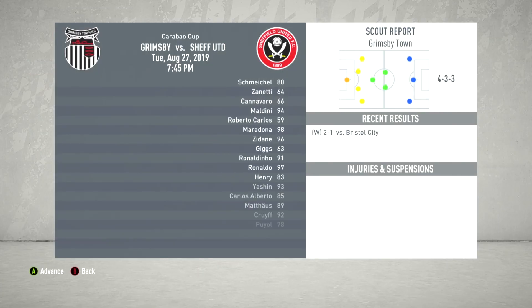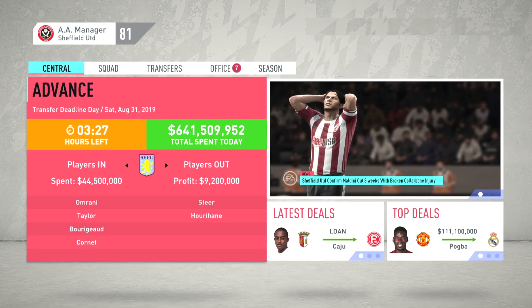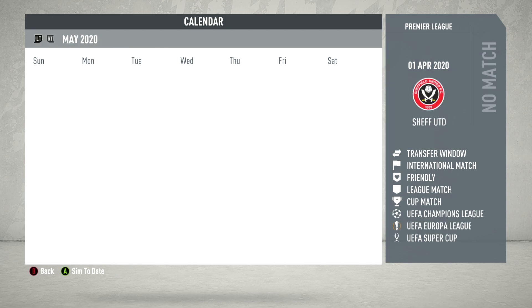We've got an EFL Cup game against Grimsby - surely we should win 10-nil with this squad. How did we lose?! How does a team full of icons, 92 to 94 overall players, lose to Grimsby? That just shows you there is scripting in these sim games. When you're the away team in a cup game, forget it - you're always going to lose. Through deadline day, no one put in offers for our players despite them being some of the best in career mode. Maradona picks up Player of the Month though - pretty cool.